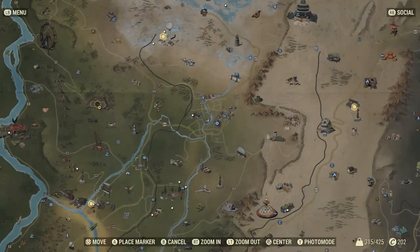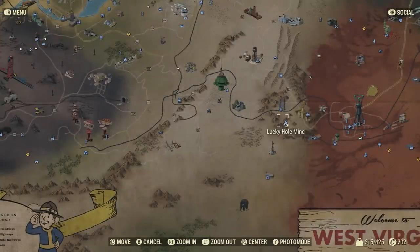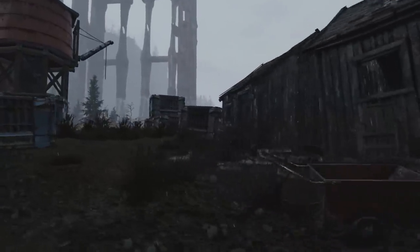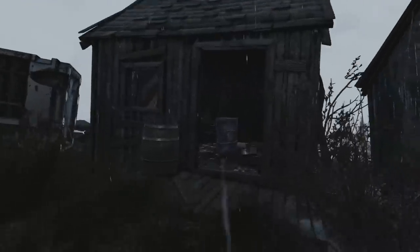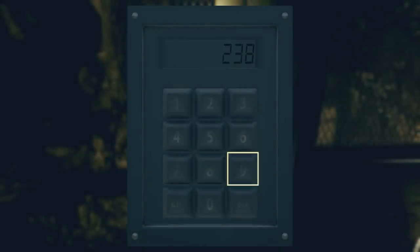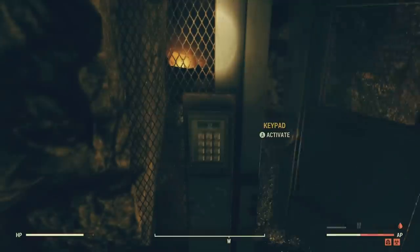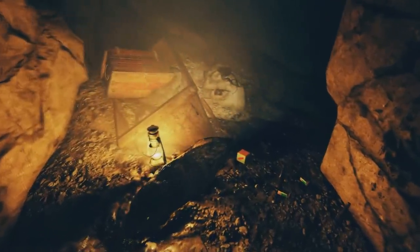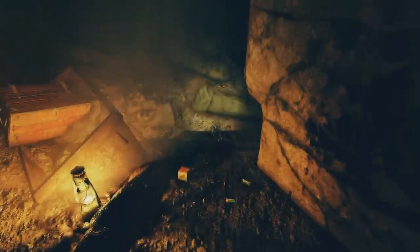The Lucky Hole Mine is located right next to Fort Defiance and the monorail elevator. Before entering, there are three shacks outside — check the third one on the right. There will be a note called Smuggler's Stash containing a password to open a security gate inside the mine. It reads: 'Claire, grab everything from our smuggling operation and get it to the Lucky Hole Mine pronto. I've changed the code to 238963. Don't stop for anyone. — Gavin.'